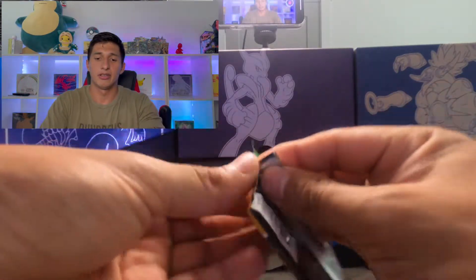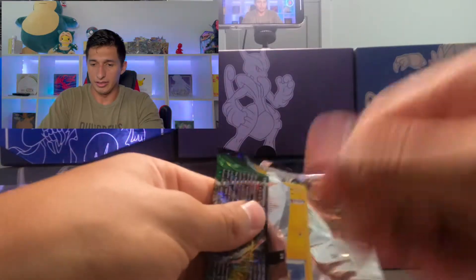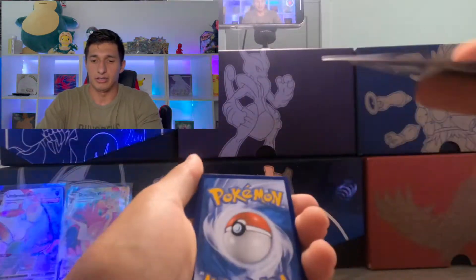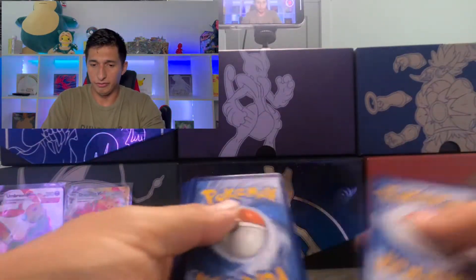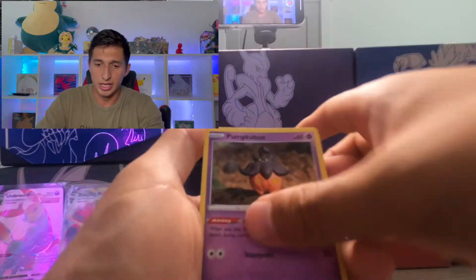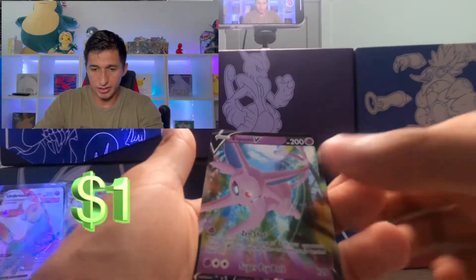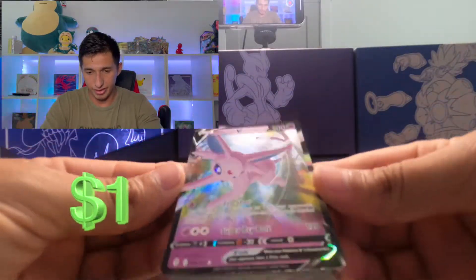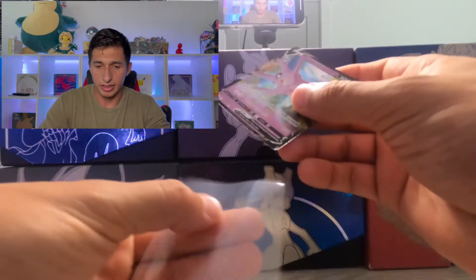Moving on. Let's keep on going. Let's get that Moonbreon, let's get that alternate art Rayquaza, let's get some evolutions. Another green code card — let's go. Steel Energy, Rayhan, Vigoroth, Dream Ball, Chinchu, Dino, Pumpkaboo, Carvanha, Gossifleur. Reverse is a Smeargle. And rare spot — Espeon V! Nice, that's what I'm talking about. Let me just sleeve this bad boy up.